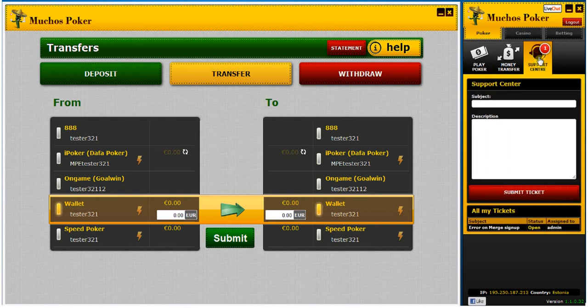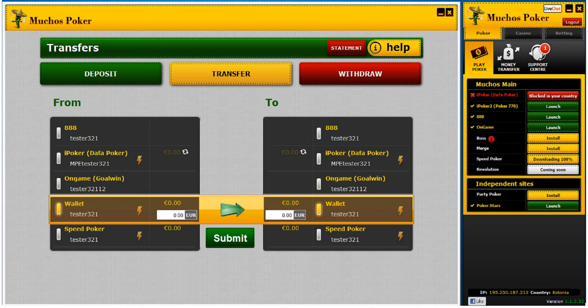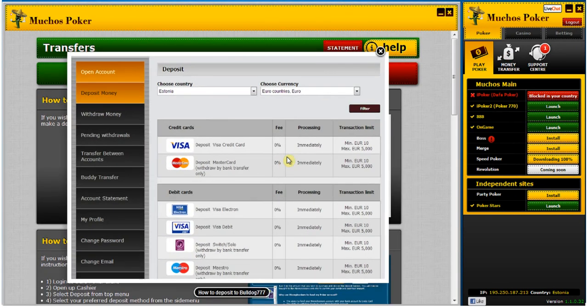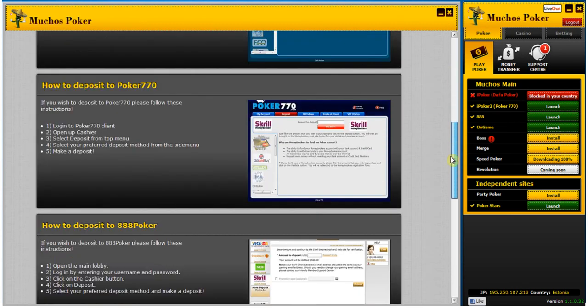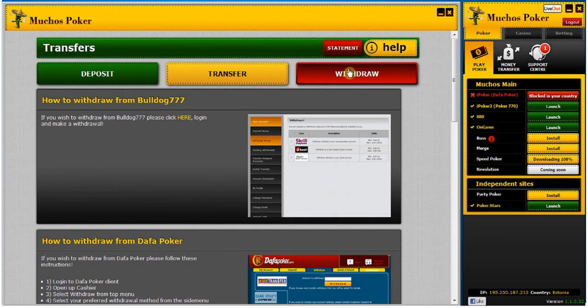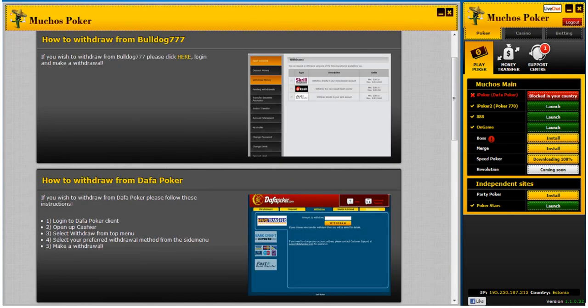I can already start playing on GoldWin. If you have any questions, you can contact us in support. To make a deposit, you need to download the software and make a transfer directly from the poker lobby — the same thing applies to withdrawals. That's it, I hope you liked it, enjoy playing!